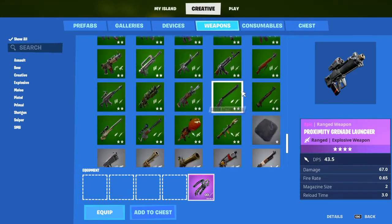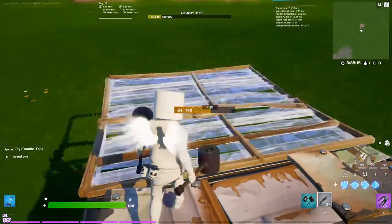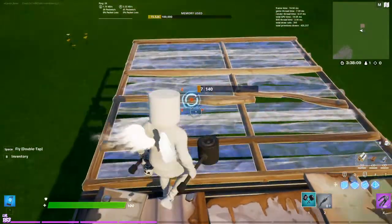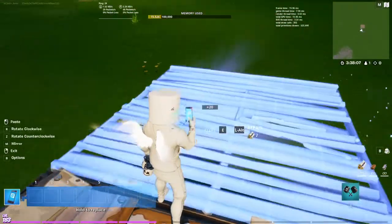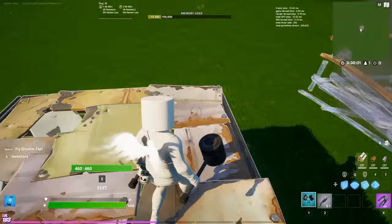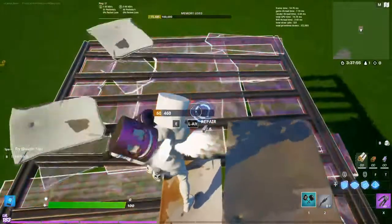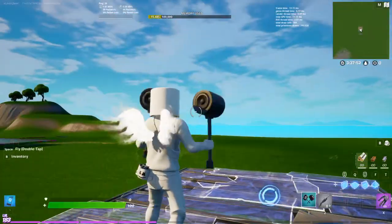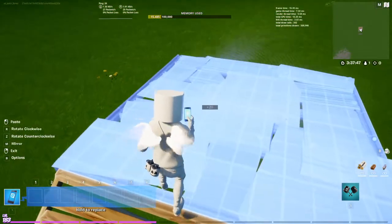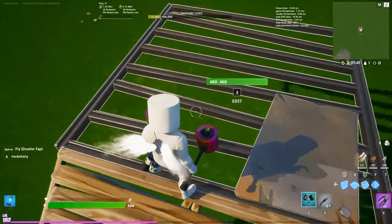It really doesn't matter how much HP you get it to, you just have to get it low. So it's got 7 HP, and as you can see, it is invisible. This is how you do it: first, get the metal to 10 HP, pull out the phone, right click on it, then click the button to bring your phone back out so that you go to your pickaxe and it goes invisible.